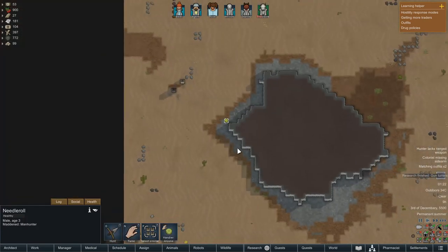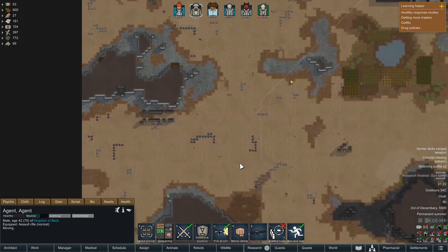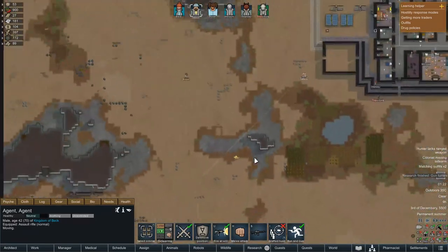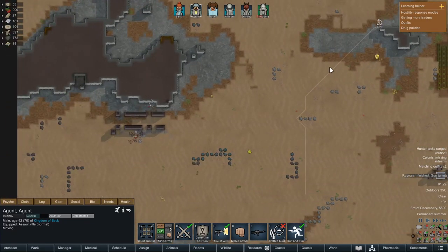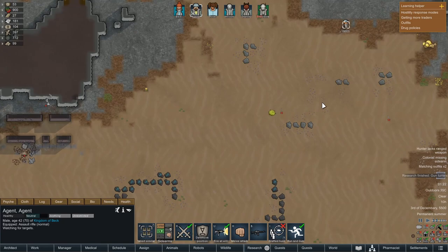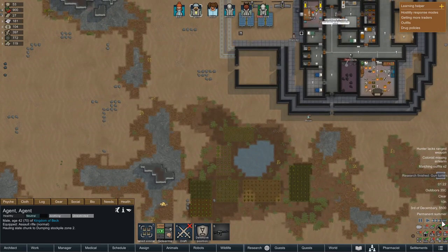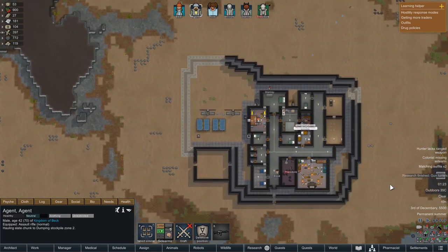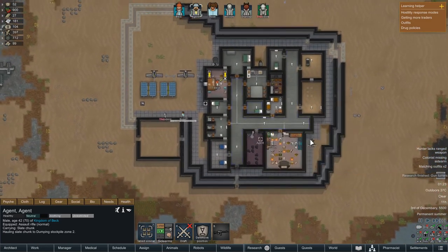I think this happened last episode as well - I'm fairly sure this is the second one of these we've had come after our colony. We will get Agent, the magnificent bodyguard - look at him go. We will get him to run over to that needle mole and attack him. Agent will go and shoot him up and hopefully prevent anything too serious happening to the colony. That needle mole went down very quickly indeed - that was hardly a threat at all.